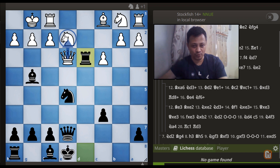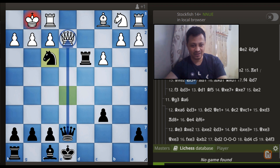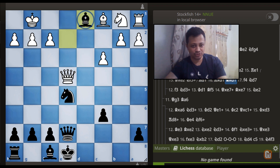White's queen has to stay protecting the knight, so the only move is queen to E4. After black's next reply, white gets a rude shock. If white foolishly takes the bishop, after knight to F3 check he simply loses the queen — that's right out of the equation. In the game my opponent played rook to E1, which allowed me to finish quickly with rook to D1. After the rook exchange the dust settled, and black came out with a clear piece advantage.